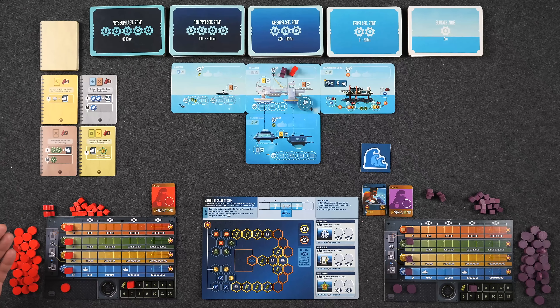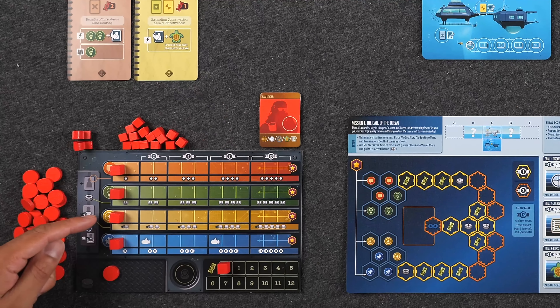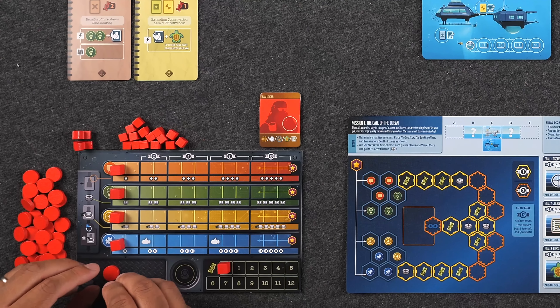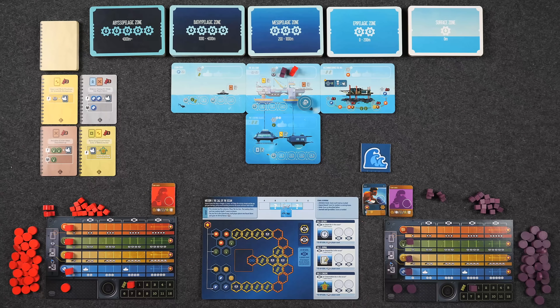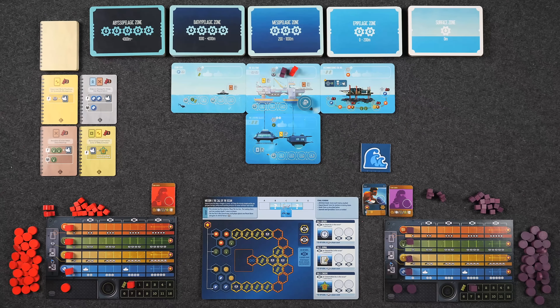Once you're done with that, you go into the last part of the first phase, where you reassign some of the discs already placed on specialists. You look at your coordination track and however many icons you see below, that's how many discs you can pull off a specialist and reassign to the staging area. Not only do these tracks give you access to stronger specialists and more supply discs, they will also score you points at the end of the game depending on how far along the tracks your marker has reached.